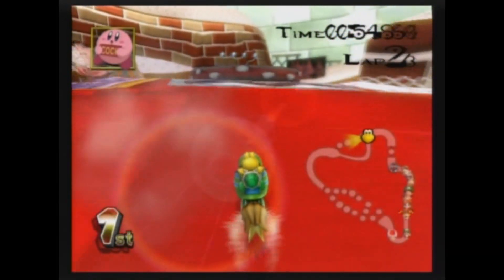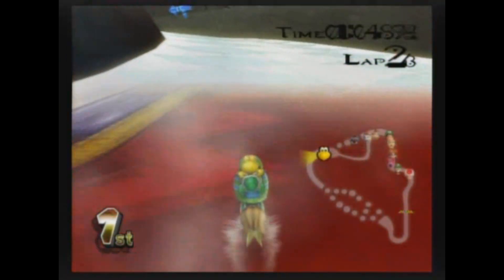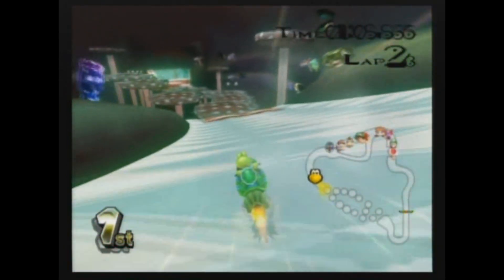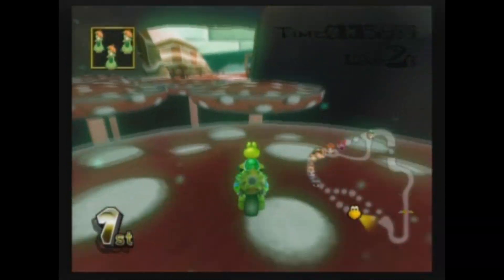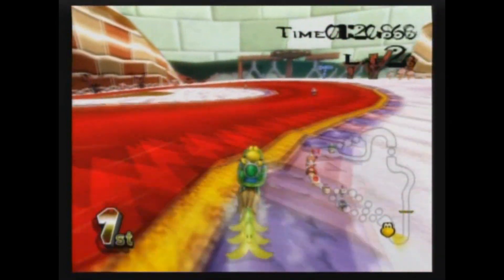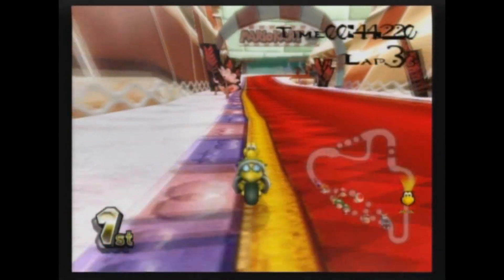Time to place that Coco Bar right around. Aw, I fell. Oh well, let's do this. Let's make that jump. Aw yeah! Final lap!